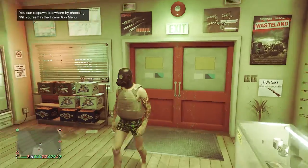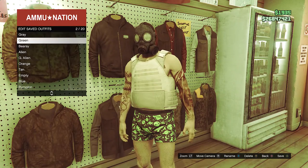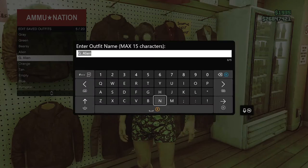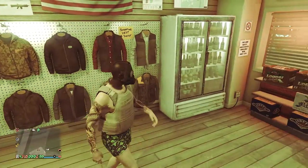Once your outfit looks like this, you're now just going to want to go over here to the gun store. Once you are at a gun store, just walk over here to the top section, then just hit edit saved outfits and save the outfit on whichever slot you did before. After you do save the outfit, back up to the tops and now we're going to go ahead and start up a job.